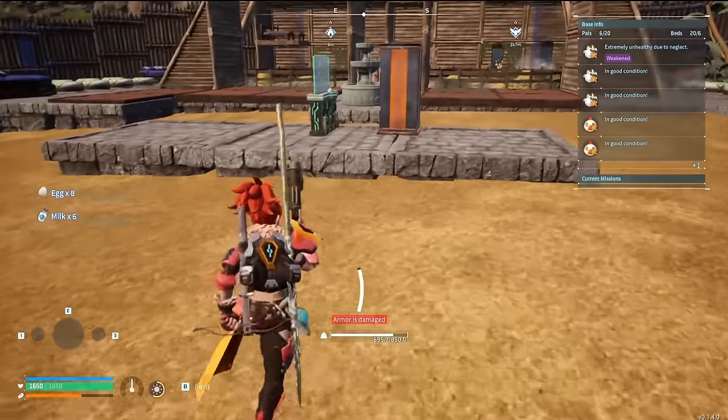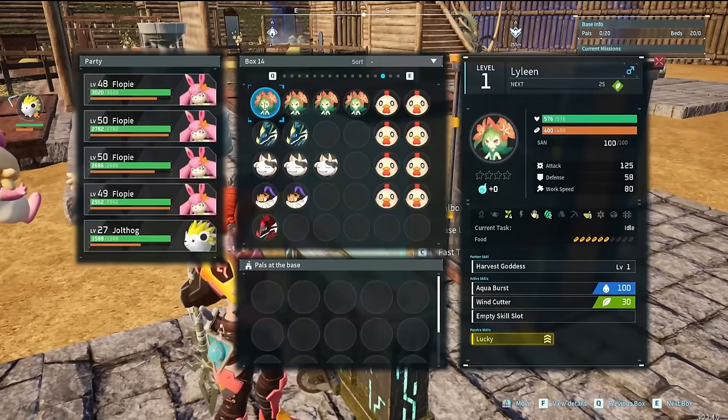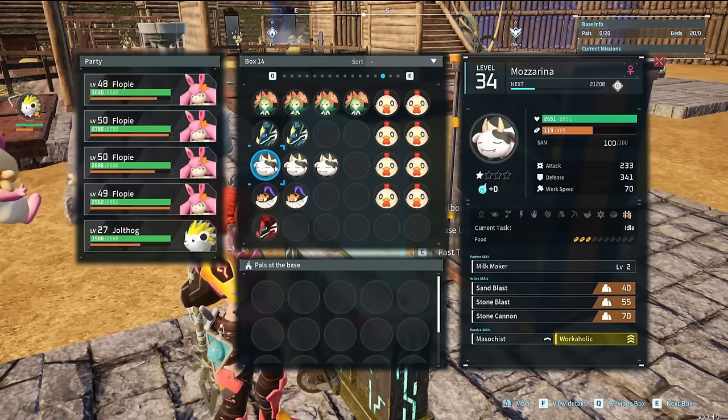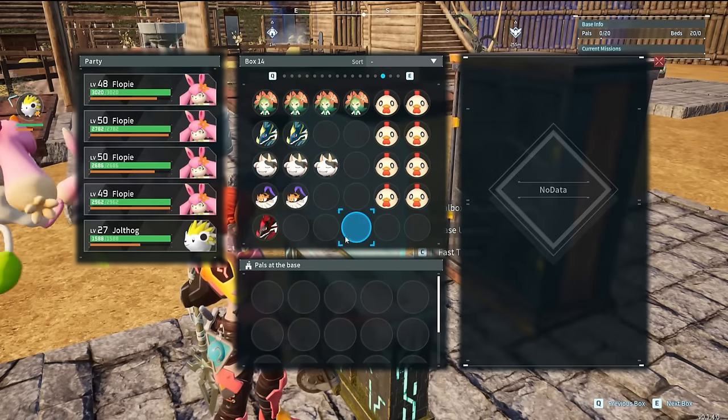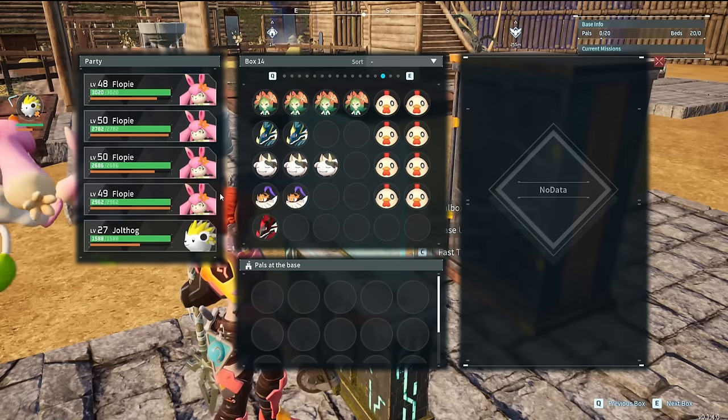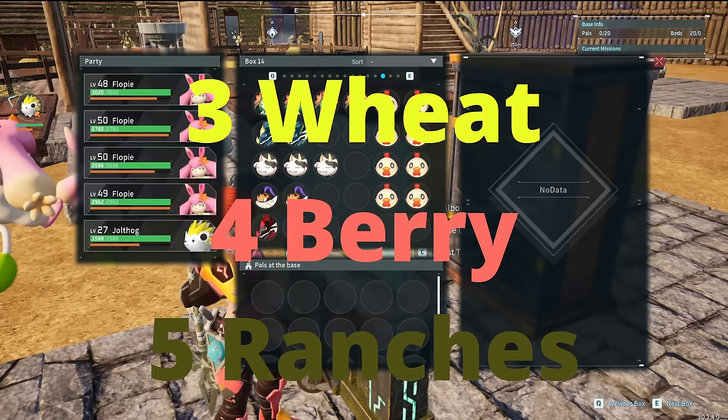For the AFK farm, we will be manually farming eggs and milk. This will require us to run this layout: 8 chickens, 4 Lylenes, 2 Dormuntides, 3 cows, 2 bee guards, and 1 fire Dormuntide to actually cook the cakes that you are making. You will also need to place 3 wheat plantations and 4 berry plantations — 1-2 of these will be used for feeding your pals and 1-2 will be used for the cakes themselves. You will also need 5 ranches for all your ranch pals.